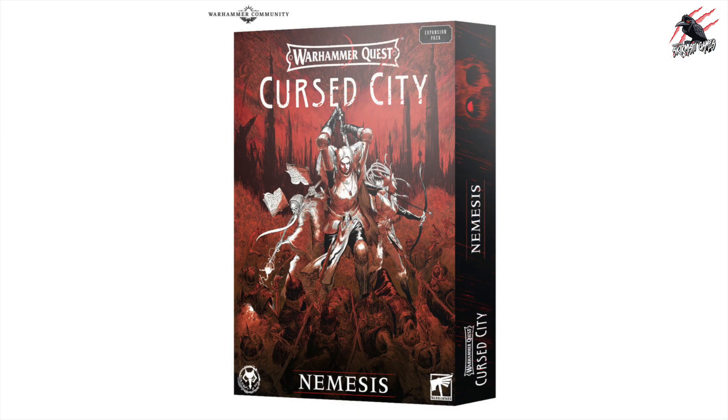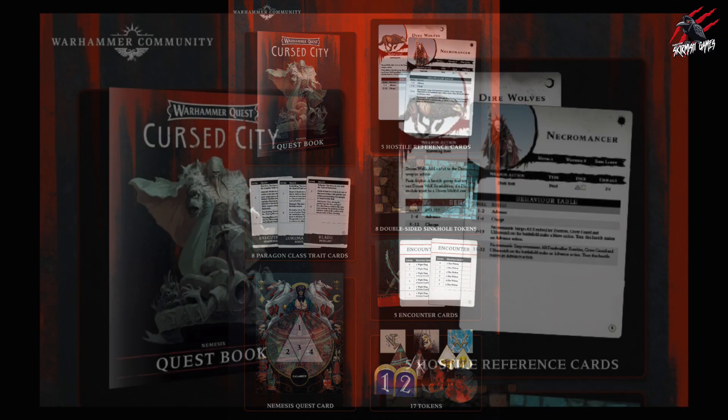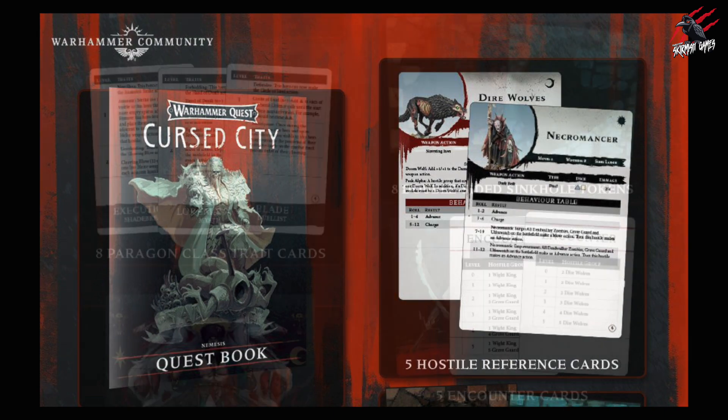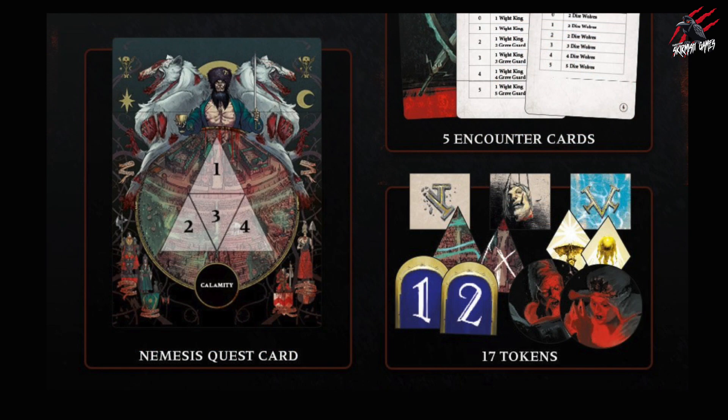Right, let's have a look at this expansion then. This is Cursed City: Nemesis, the second and final expansion for Warhammer Quest Cursed City, and we're back in Ulfenkarn. Our mission in this expansion is to save the survivor's enclave of Haven from the returned Radhikar the Wolf. The expansion is going to be very similar to the previous one — you get a quest book with all the rules and narrative for the different quests. There are 25 tokens and counters, including new sinkhole tokens that cause extra damage to heroes and hostiles, plus 19 additional cards to use in your games.